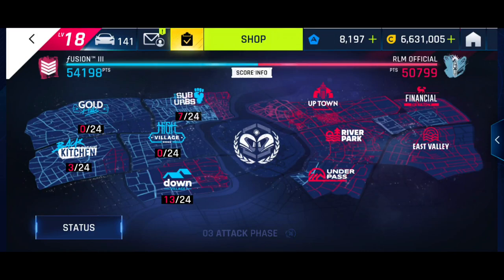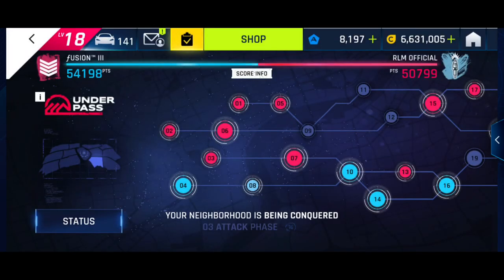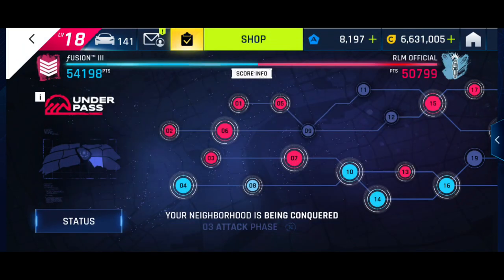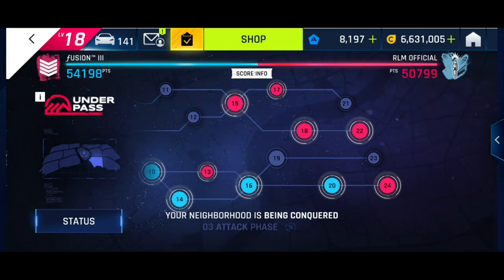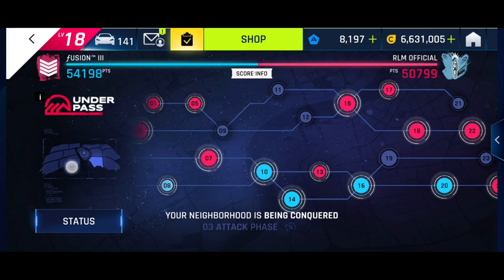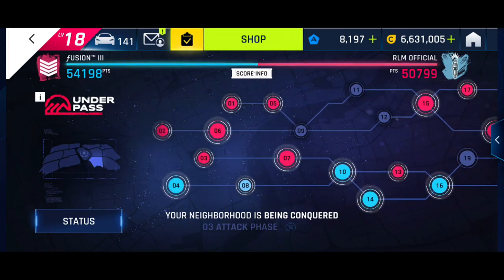Before we go any further, let's have a quick look at what our opponent club is doing in our neighborhood and what happens when they conquer a street defended by our club. Here we can see all the red-marked streets that are defended by my club, and as soon as any player from the opponent club conquers a street it will turn into a blue mark. We can also check out the status of the attack held by our opponent club and see how many streets they have conquered and their overall progress.